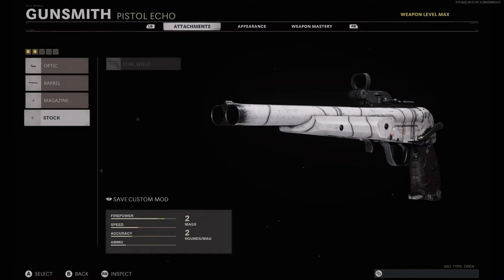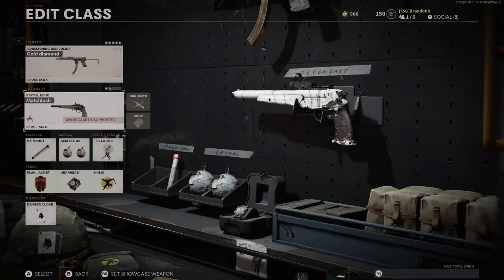The last attachment is dual wield, which allows you to run the pistols akimbo. I normally always run them with this attachment except for when I was completing my long shots. For your class setup you can run whatever primary you prefer. Right now the Tech 9 is pretty OP so that's what I have been using, but you can run whatever weapon you like.